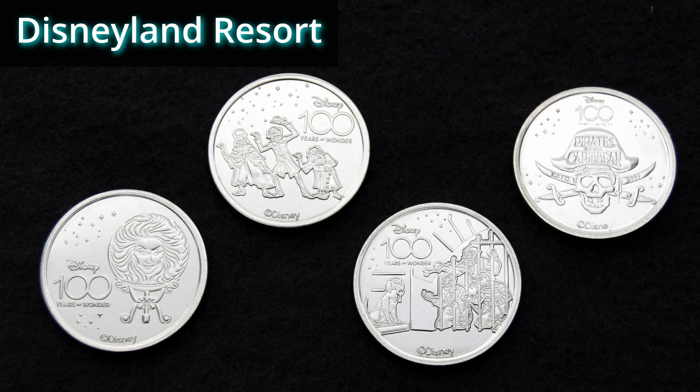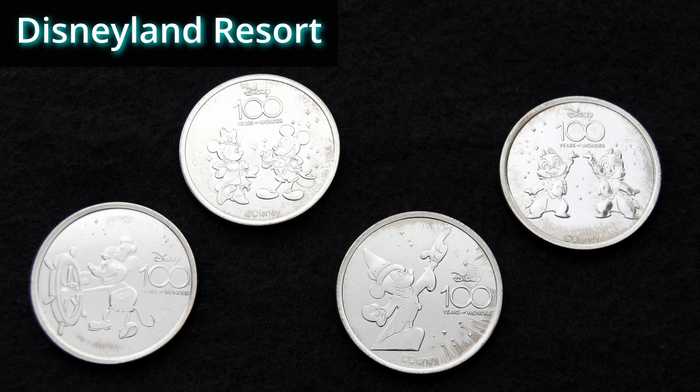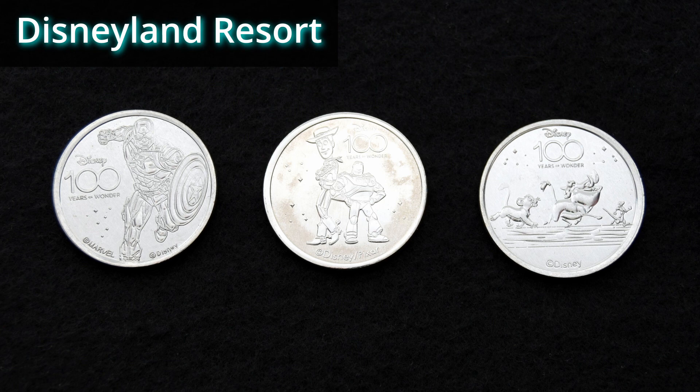For my Disneyland medallions, here are the four designs from the Pirates of the Caribbean store: Madame Leota, the Hitchhiking Ghosts, the Jail Scene from Pirates, and the Pirates skeleton logo. There's also a machine with Luke Skywalker fighting Darth Vader, Yoda, Princess Leia with R2-D2, and Chewbacca with Han Solo — those are the four designs in the Space Mountain machine. I also have Steamboat Willie, Mickey and Minnie, Sorcerer Mickey, and Chip and Dale, all from different machines, as well as Snow White, Peter Pan with Wendy and Tinkerbell, Dumbo with Timothy, Captain America, Buzz and Woody, and Simba with Timon and Pumbaa — all from different machines.